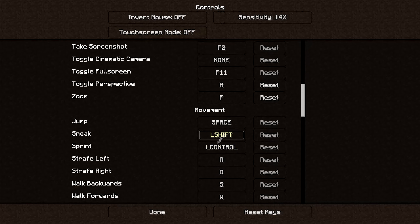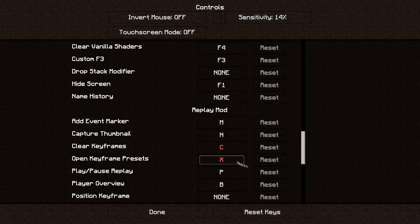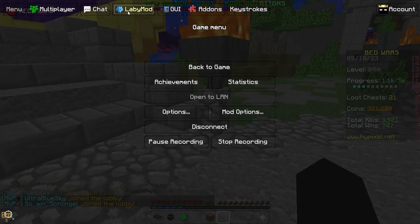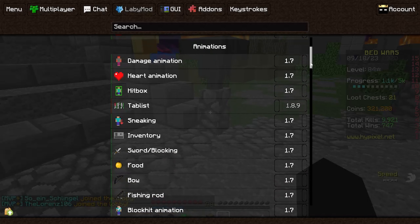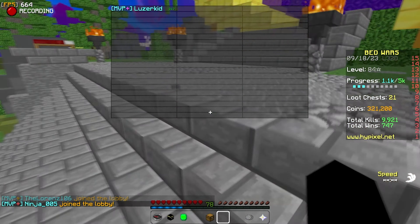Scrolling down, these controls are kind of default — I don't really use them much. Now we're moving on to the LabyMod settings. You guys can copy this if you need. Animations — scroll down a bit and you can see I have these all set to 1.7, but the 1.7 hitboxes just look garbage.